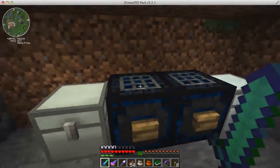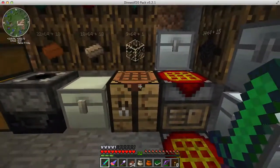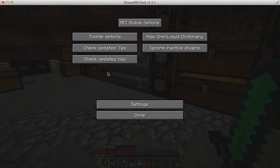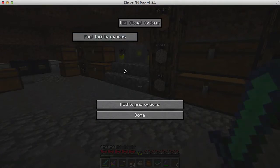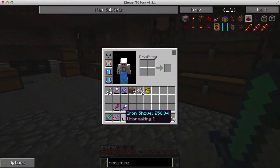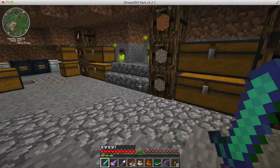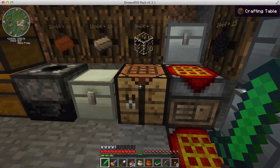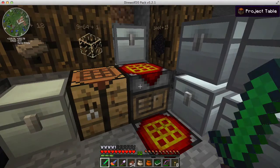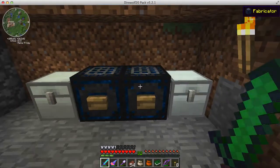I have two fabricators here. Fabricators are machines for making things like a project table — they're from Zycraft. They give you a crafting grid where whatever item it'll craft is in the center. We've got the vanilla crafting table and the project table, which I think is from Red Power.